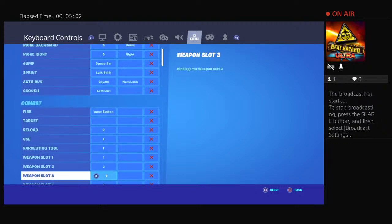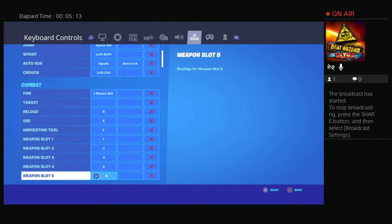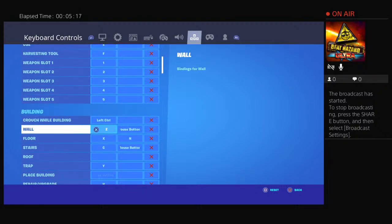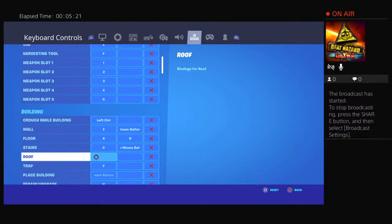Weapon slots: slot one is 1, slot two is 2, slot three is 3, slot four is 4, slot five is 5. Crouch 1, building: left control for wall, Z for floor, X for stairs, C for roof.